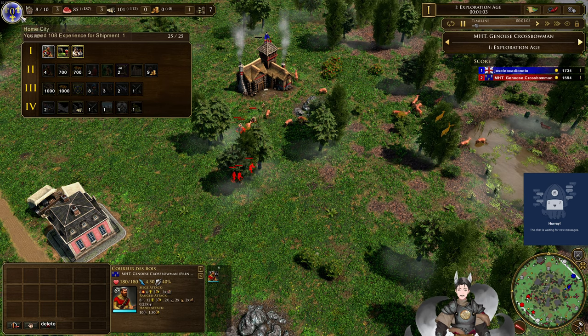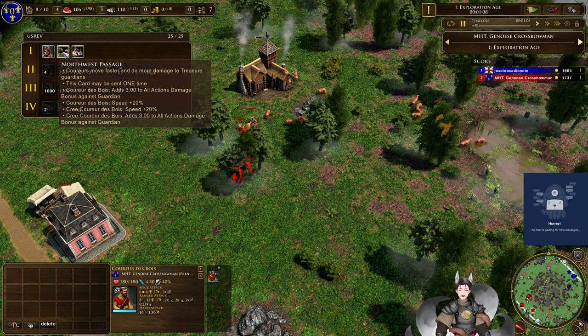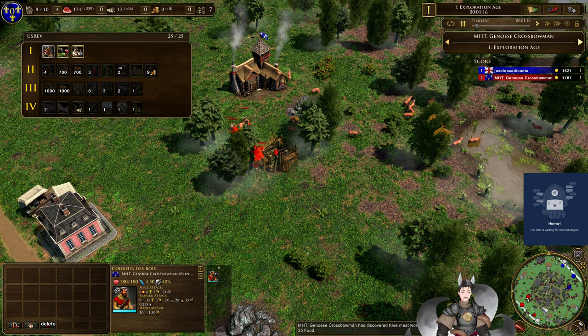We do have decks selected for the French — a couple of cards I don't recognize immediately. Couriers, Northwest Passage — couriers move faster and do more damage to treasure guardians. The speed bonus is nice, but the bonus damage to guardians is pretty pointless.